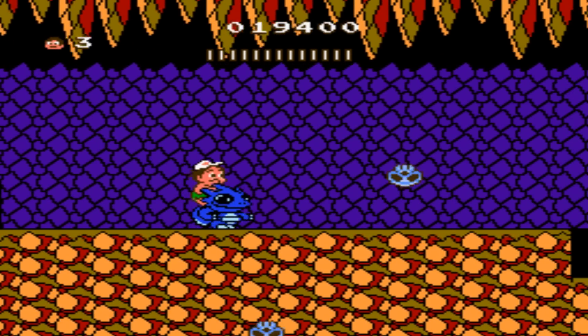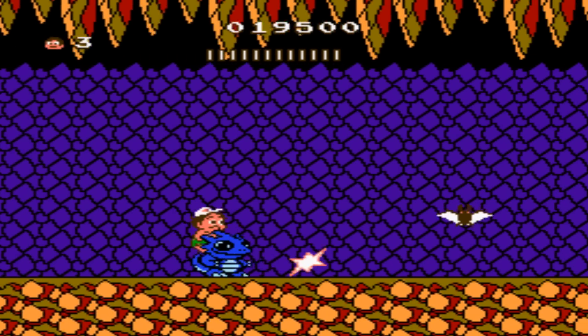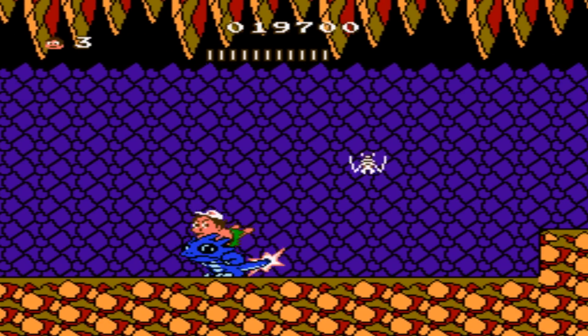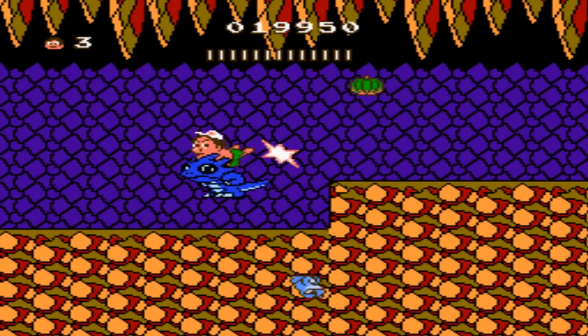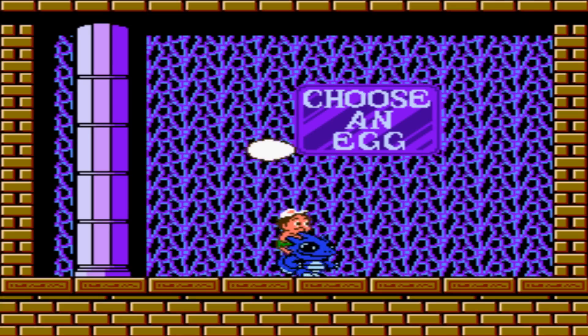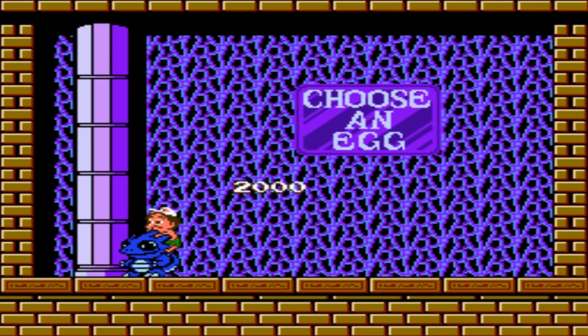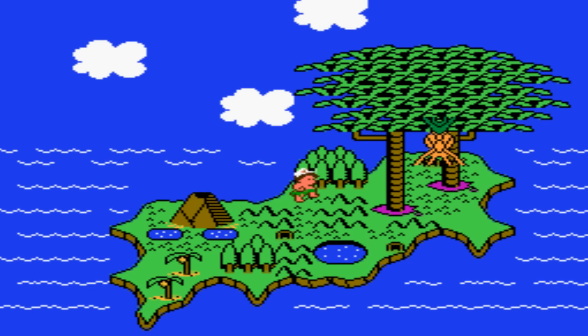Like the first game, you'll find eggs throughout levels that give you a stone axe, a dinosaur card, extra points, or even the famous skateboard to move quickly. After you complete a level, there's a quick bonus round where you pick an egg and can earn 100 points, 2,000 points, or even an extra life — really nice if you're going for a high score or need extra lives.